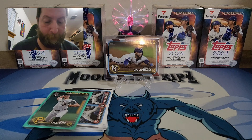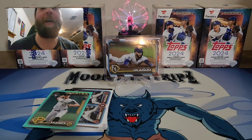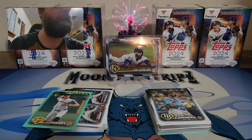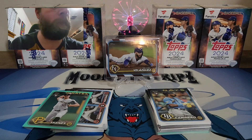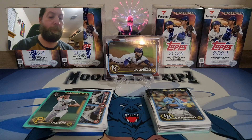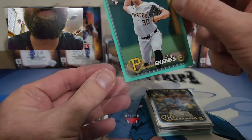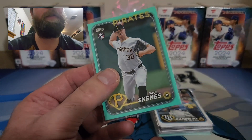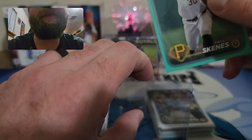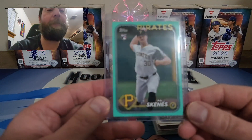Paul Skeins aqua — let's go! That is sick. I am super happy. I either wanted a Paul Skeins auto, Paul Skeins parallel, or redemption card, and I got a parallel. Hit of all hits. Now I have my orange crackle AND an aqua Paul Skeins — let's freaking go!